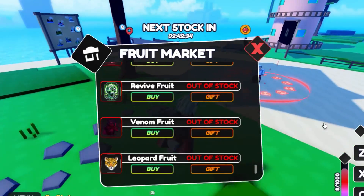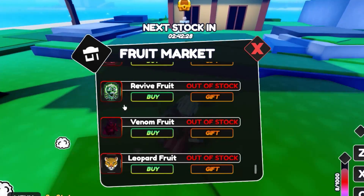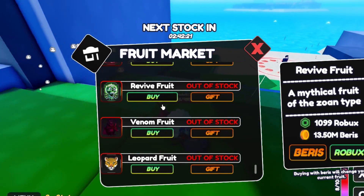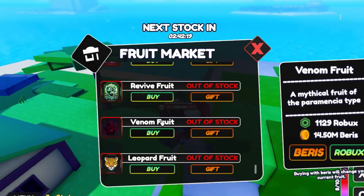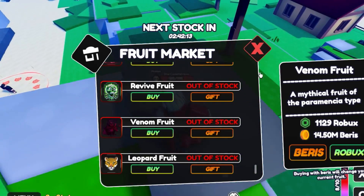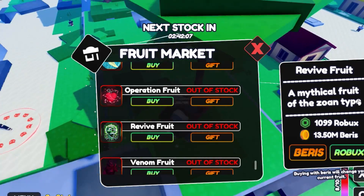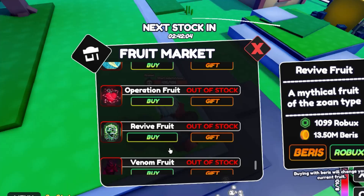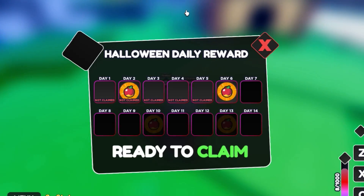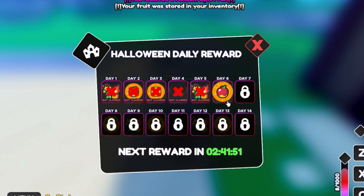I'll show you guys the new code in just a moment. So we've got a Replay Fruit, which is a mythical fruit — it looks really really cool as you can see. Replay Fruit is the third most overpowered fruit in the game because it's the third most expensive. It's a mythical fruit of the zone type — pretty sick. Oh, we got a Halloween event — ready to claim! You've received an epic fruit, check your inventory.